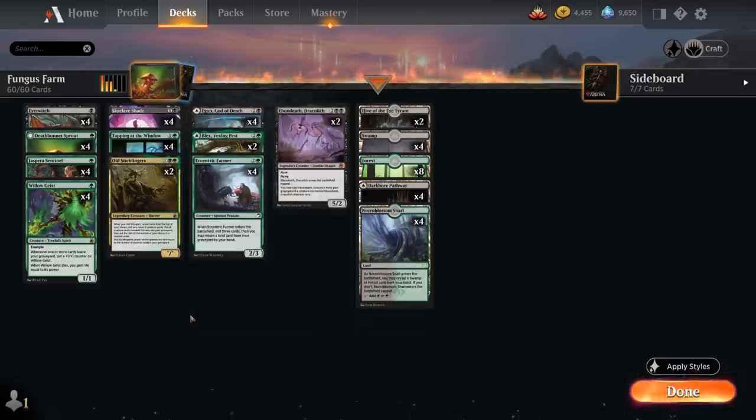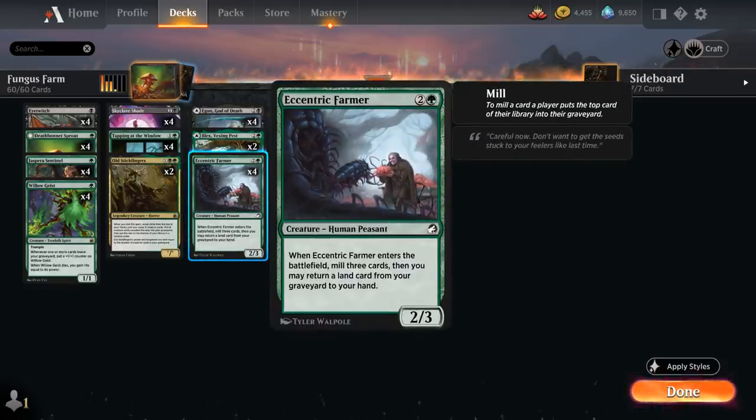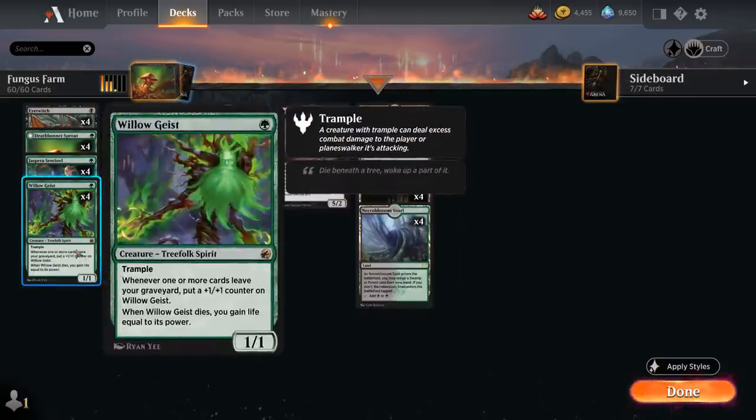At 3 mana we have the full playset of Eccentric Farmer, a 2/3 that when it enters battlefield mills 3 cards, then lets us return a land card from our graveyard to our hand — which will also trigger Willowgeist.